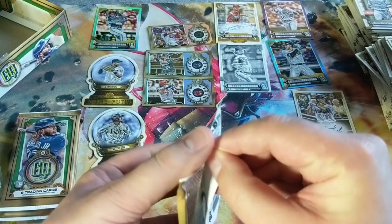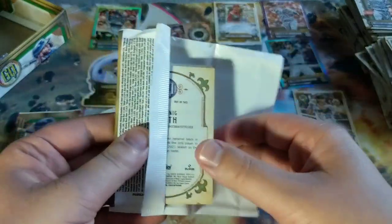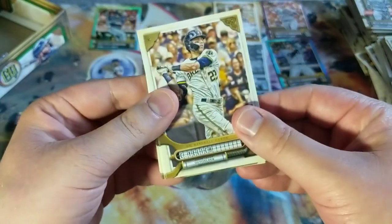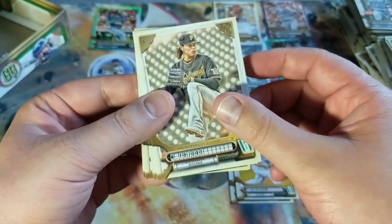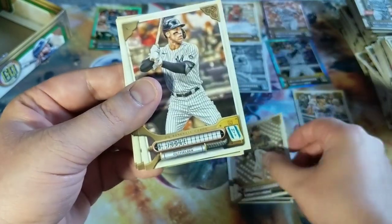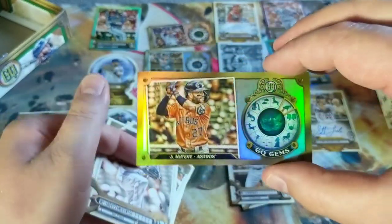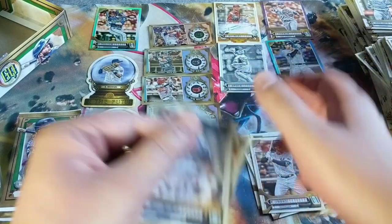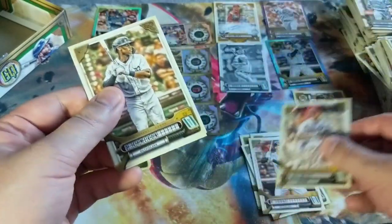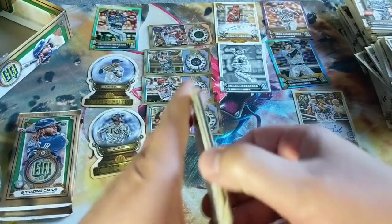Final three packs. Corey Seager, Clayton Kershaw — one of my favorites. Aaron Judge — likely MVP winner the way he's going now. Jose Altuve. GQ Gems — four GQ Gems, right on. Dettmers, Cameron, and Dominic Smith.